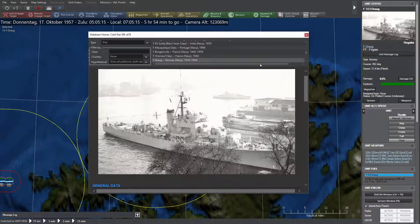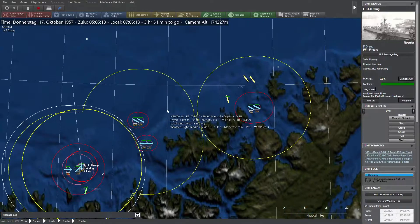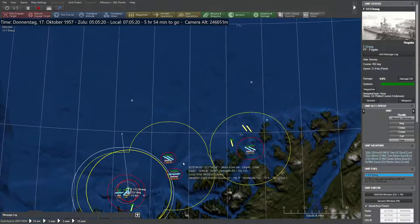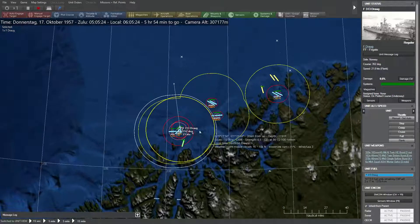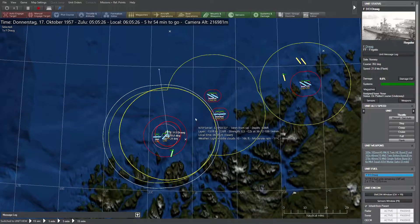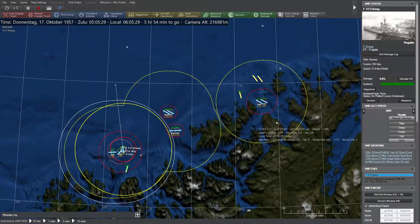Then we have the Drog frigate, which is very slow at only 21 knots max. It will be fighting together with two torpedo boats as a reserve group. It has limited weaponry with only a 102mm main gun, but it has ELINT which the others do not have — that's very useful. There are no enemy air threats, so the most important elements are the weapon range circles.